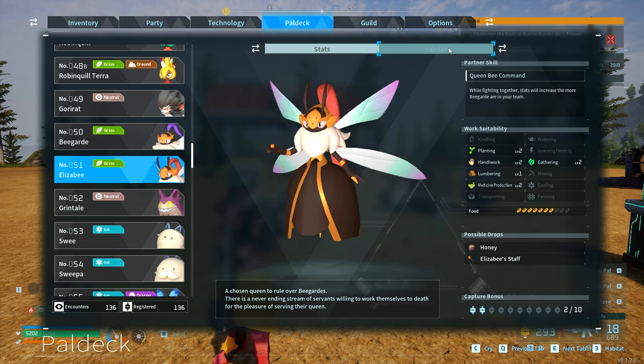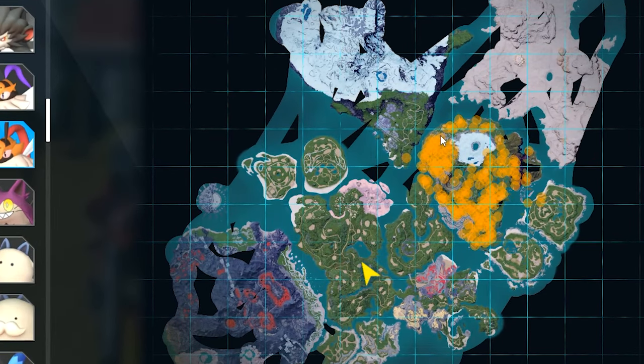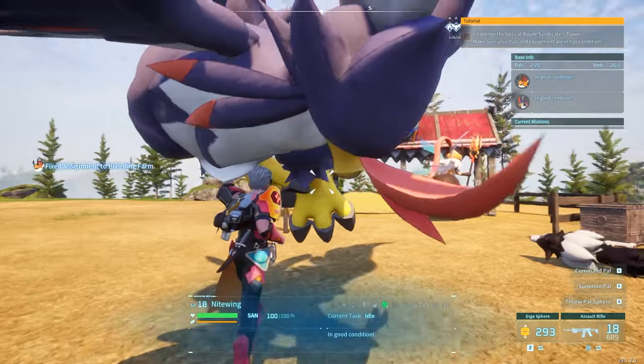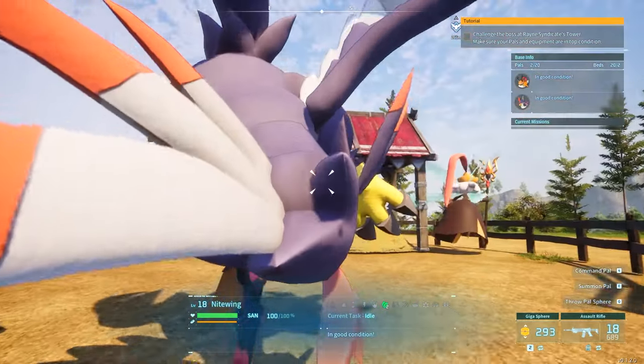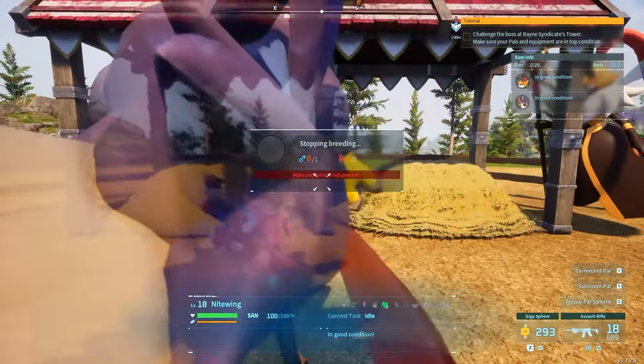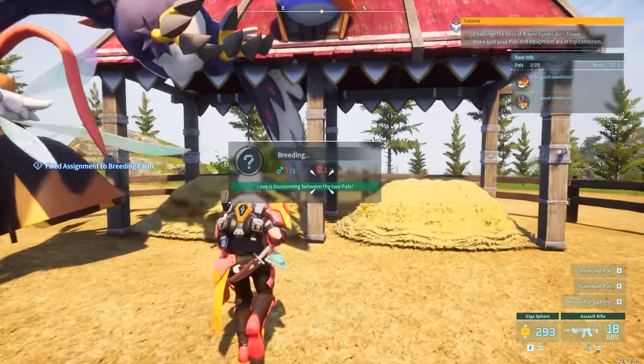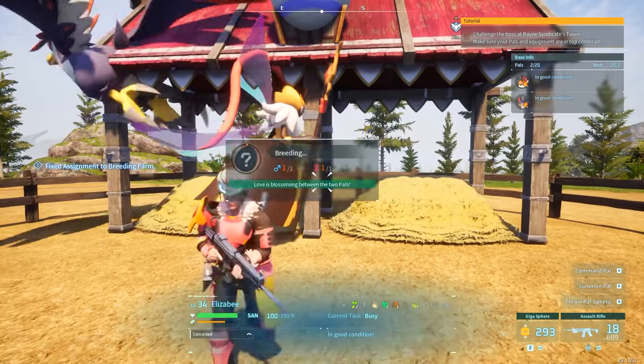Elizabeth is found around level 20. Its habitat is usually in this area of the world, surrounded by some bee guards, but it's generally super easy to get. At level 20 you can get Elizabeth, and Nightwing you can get from around level 10. Once you have both, put them in your base, pick them up, and throw them at the breeding farm. You need one male and one female, and it will start breeding — you can see the egg making progress.